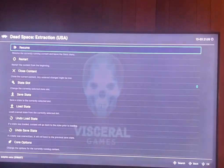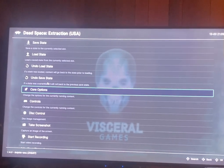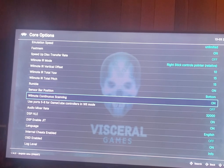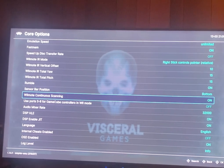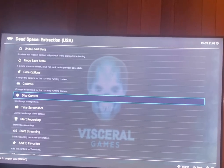Go back into your menu, go down to Core Options. In Core Options, scroll down until you get to Wii remote continuous scanning and turn that on. Mine's already on.